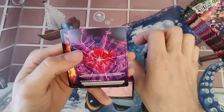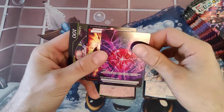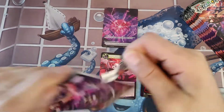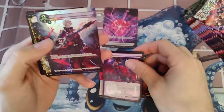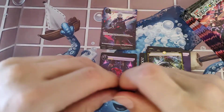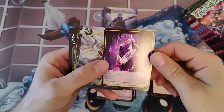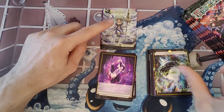Bloodstone — definitely one of the rares, maybe missing. Haven't seen that one yet, looks good. Anyways, we're gonna burn through this real quick just to get through it. Now they're hitting these SRs — some of the SRs were a nice five to ten dollars. Look at this — Holy Crystal! Holy crap, looks great!